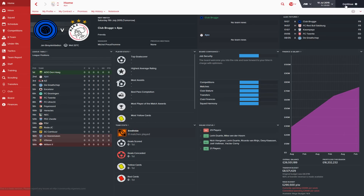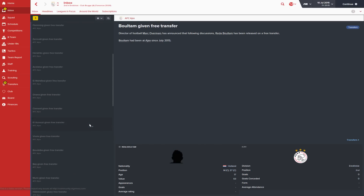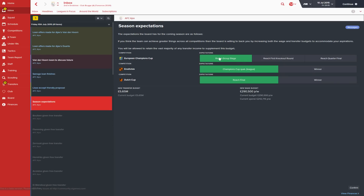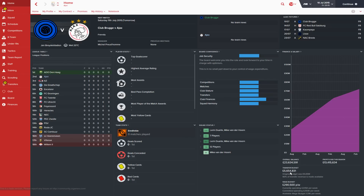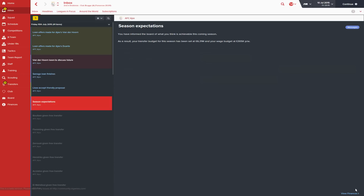Now starting to process the game. All the released players have been given their free transfers. The Champions League expectation is to reach the group stage — I'm going to keep that. For the Eredivisie, I'm going for winner. I'd be very shocked if we can't win the Eredivisie this year. The Dutch Cup, we'll go with reach the final. The transfer budget has dropped a little because release fees come out of it now, but it's worth it to get all those guys out of the club.